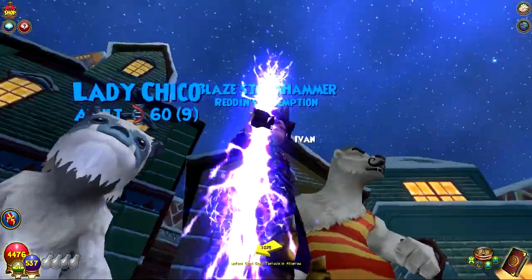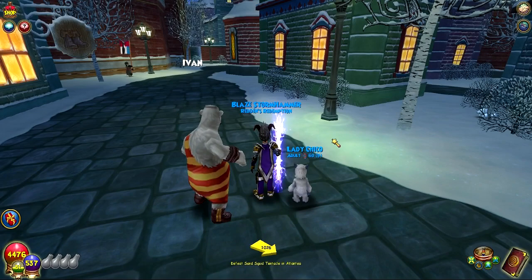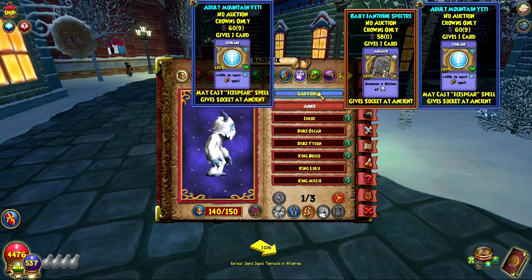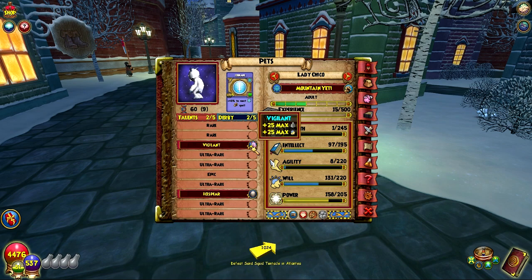Alright, welcome back everyone. We've trained up our little Yeti friend and his Timberland Yeti friend. The talents that the Mountain Yeti got were Maycast Ice Spear and a Selfish Vigilant talent — both Rare. So we have five Ultra Rares, an Epic, and then a bunch of Rares.